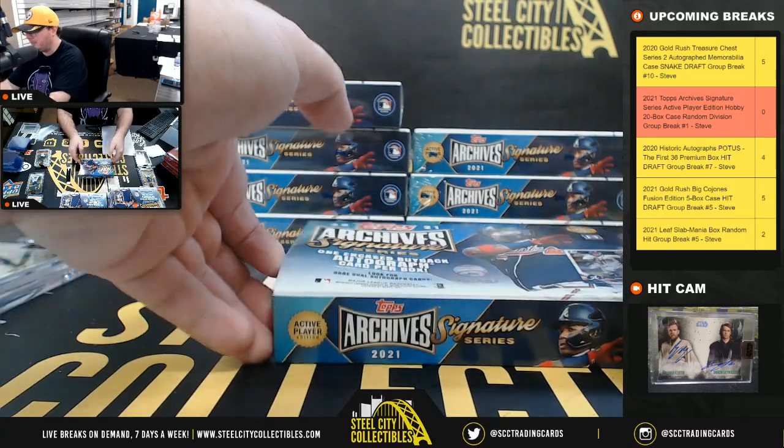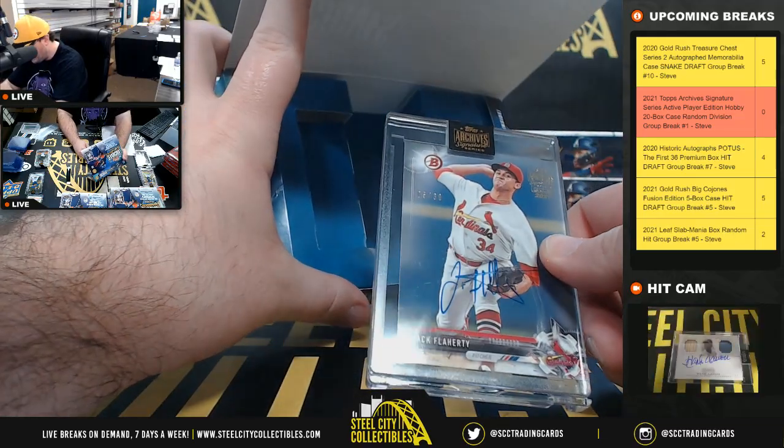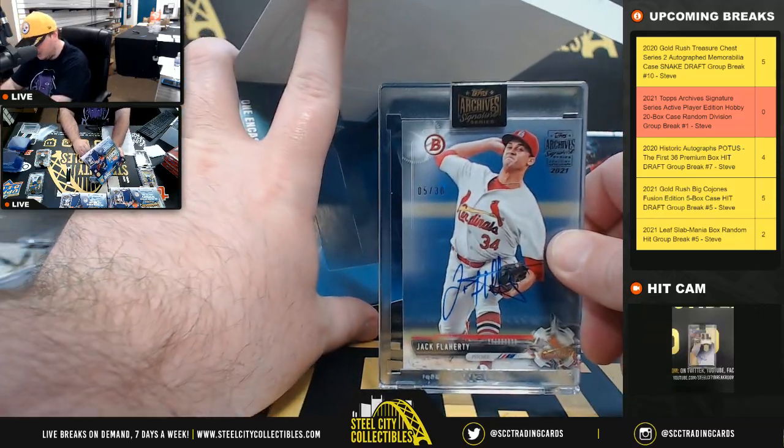Box number 13 — Jack Flaherty, number 5 of 30, going to James.